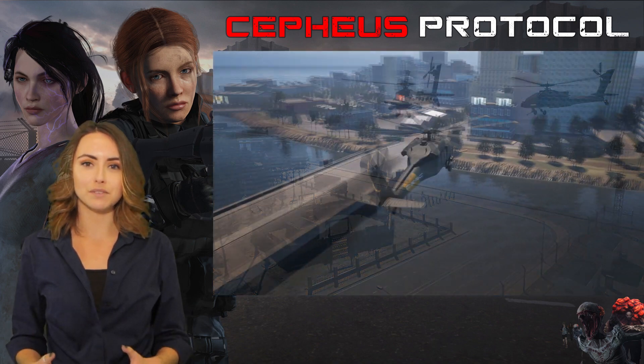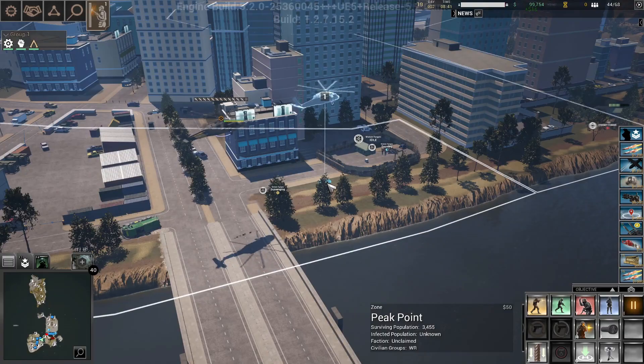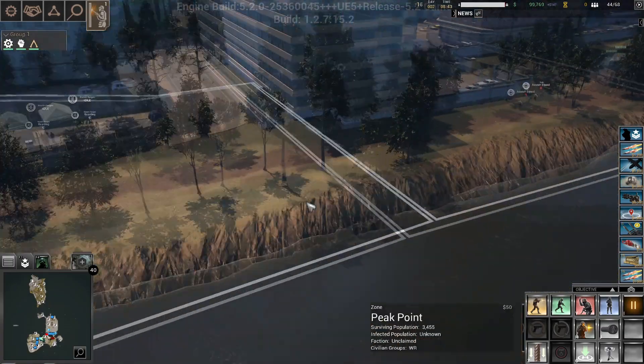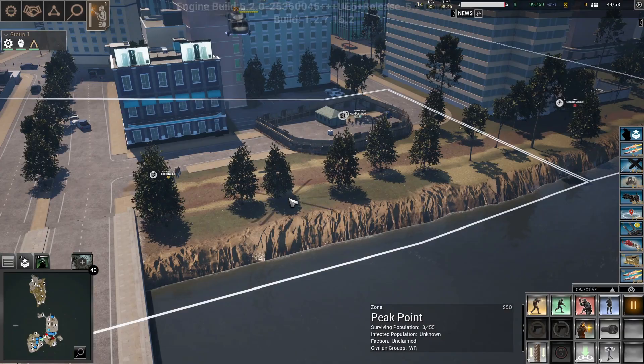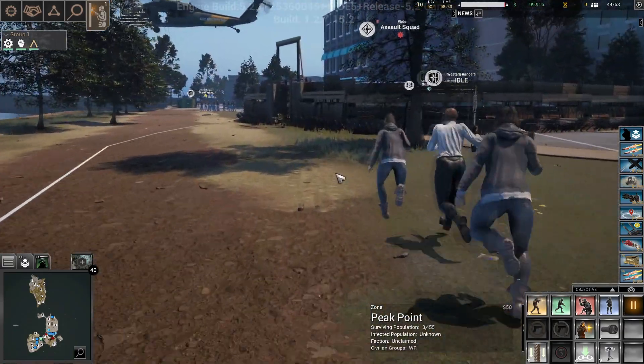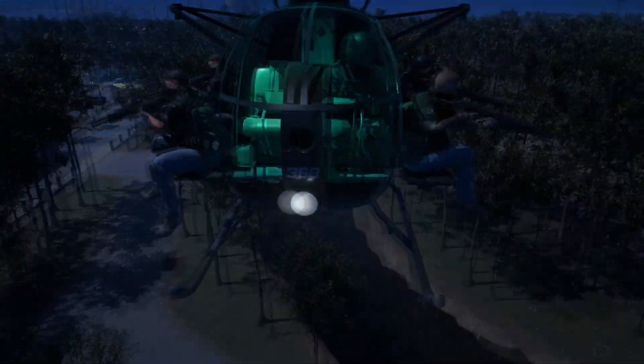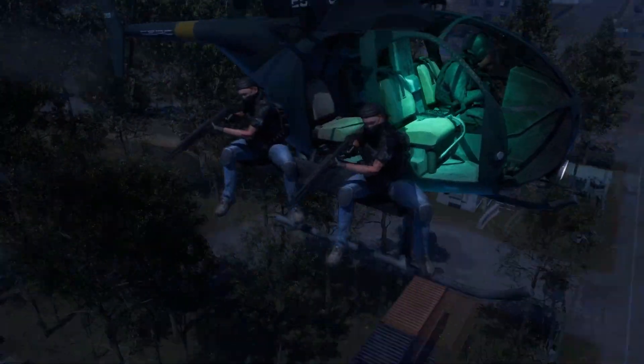For those you don't recruit, civilians will create their own settlements as they congregate anywhere that offers them safety. From this point, they will send out teams to scavenge for supplies and attack hostile parties they deem a threat, based on three personality types: Nomad, Survivalist, and Anarchist.